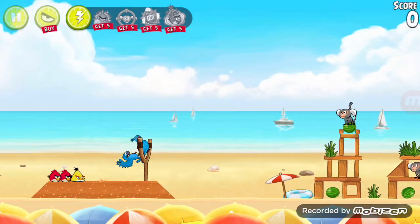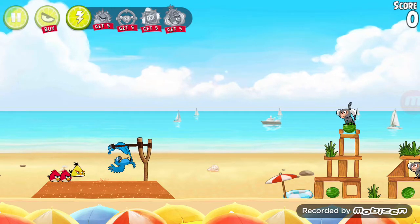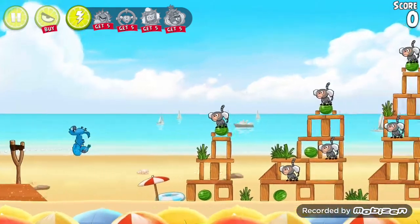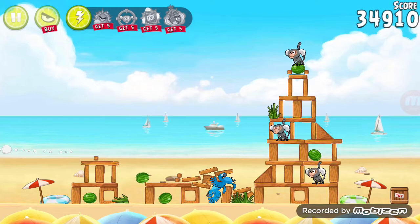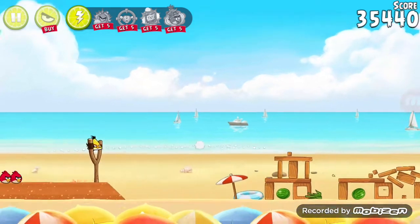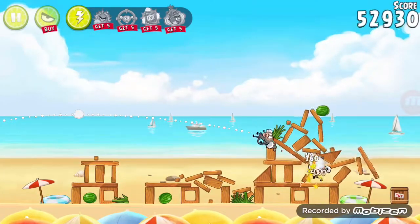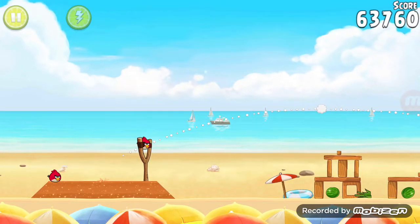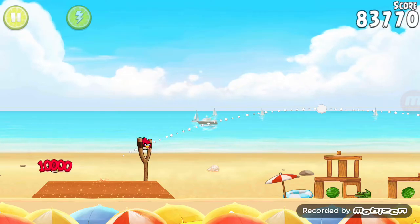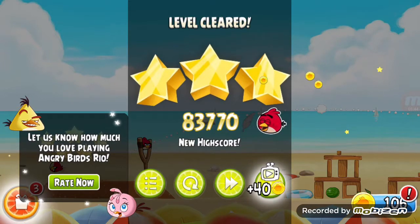Level 2, let's do this. I forgot to mention, we're playing with Blue and Jewel. All I need to do is let them fly and every time they do fly, I tap the screen and they move in a straight horizontal line. I hope this will work — and yes! Too easy. I saved 2 birds and we got 3 stars. Not too bad.